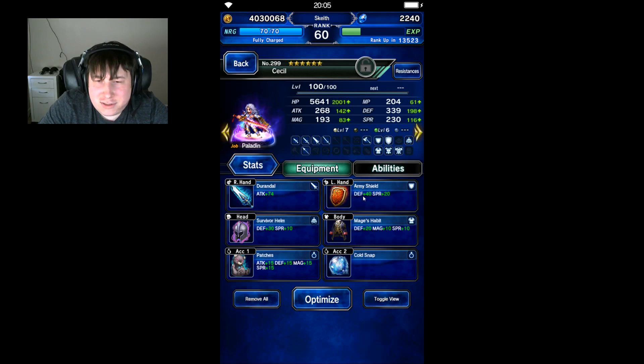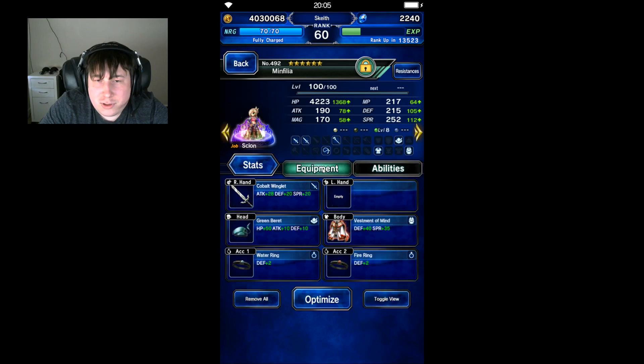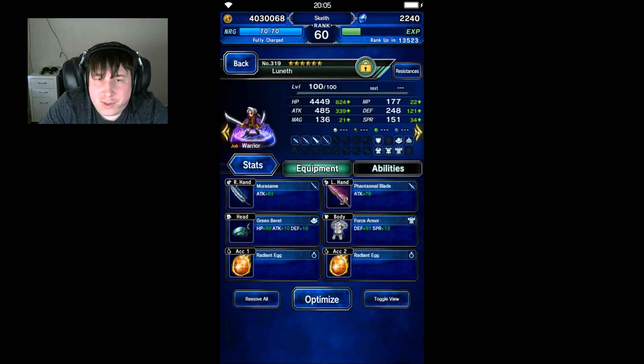Cecil will have more or less a bunch of throwaway defense and armor gear — you don't really need to give him anything crazy. You're just giving him a little more HP. First Strike allows him to negate certain attacks and then attack back. Minfilia's Protection of the Gods is actually one of the best things and you'll see that proc a couple times. For the most part it's just giving her a little more tankiness and robustness, and it's all mainly throwaway items. Luneth is just there for a little bit more damage — he doesn't really have great stuff and isn't contributing much, but he's there for extra damage.